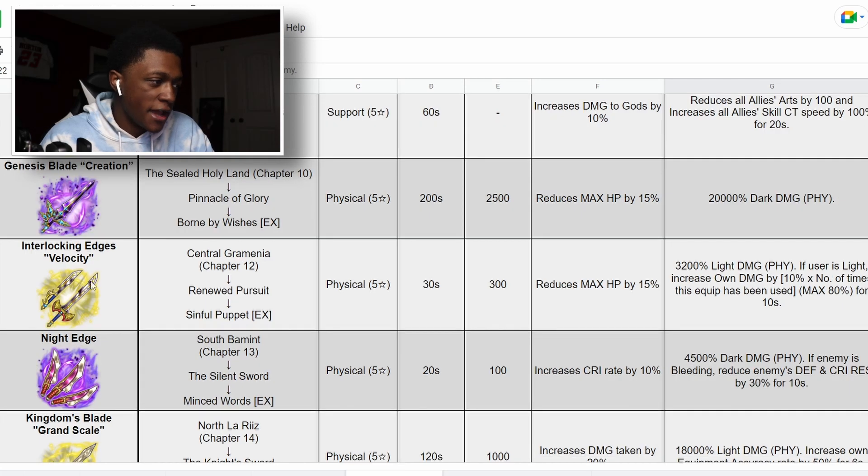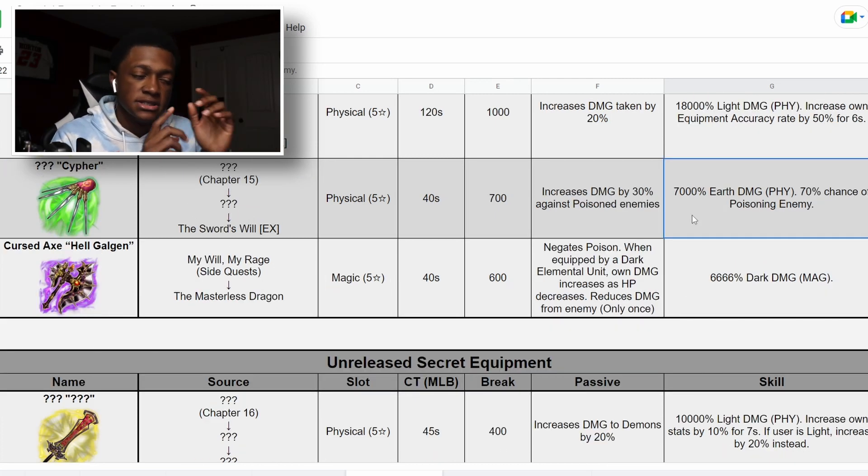If you run something like On Grave that has poison resist down, then run Kurama's Whip plus this equipment, you probably have a good chance of poisoning the enemy — especially if you're using a unit that has poison in their kit. There's not a lot of poison equipment out there, so I'd definitely take any poison equipment or poison resist down I can get, especially since I missed out on Kurama's Whip from summons. You can also see the other past equipments here — the Creation one from Dark Celia in Chapter 10 is crazy.